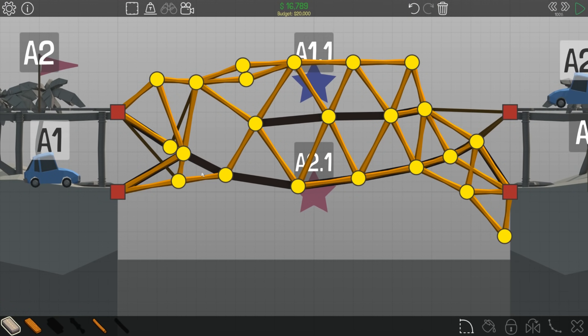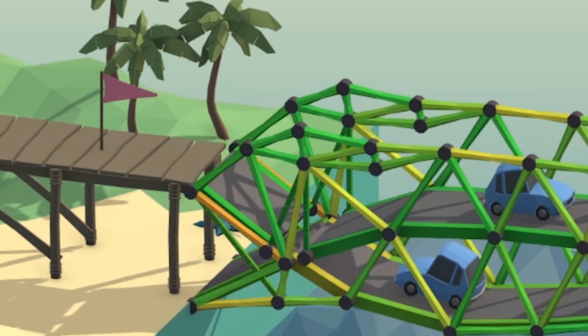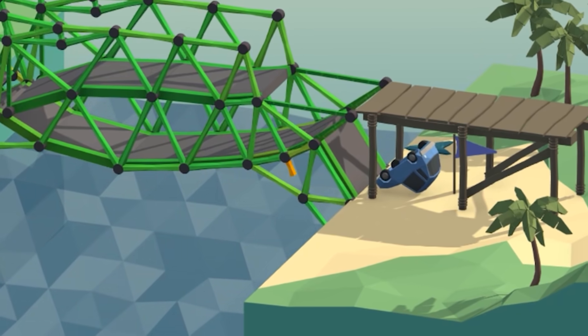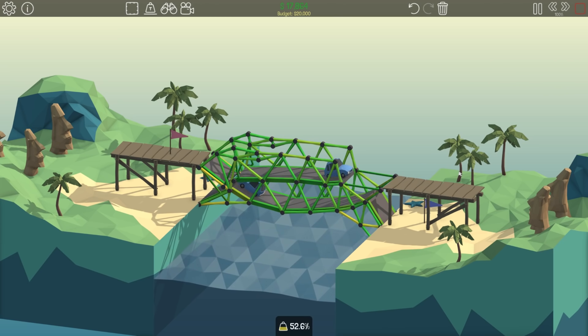I opened this spot up so the car could get through, and then things went wrong. I added some support — before and after — and it worked like a charm, except for this blue car and this piece of wood. I just added this support, then removed another support, and it worked perfectly.